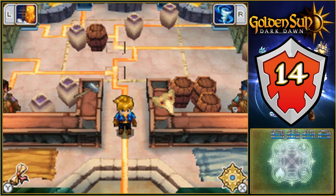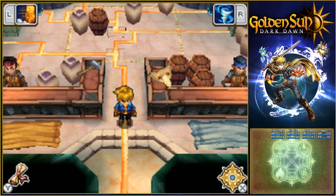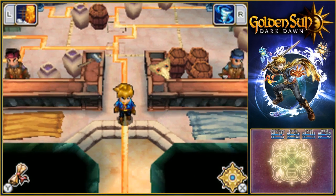Welcome back to Golden Sun Dark Dawn. Now that we have the Alchemy Forge at full tilt, with the Soulmask having been placed, the Barriers have extended around the town of Passage, and we now have shops to buy from.